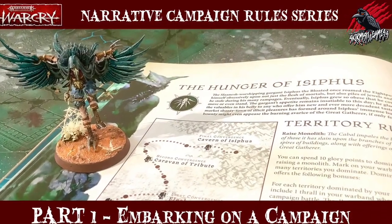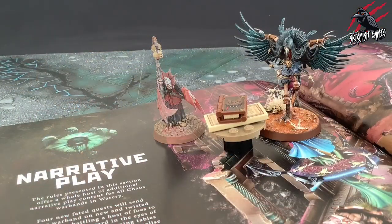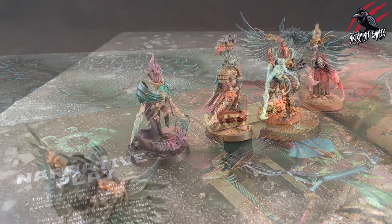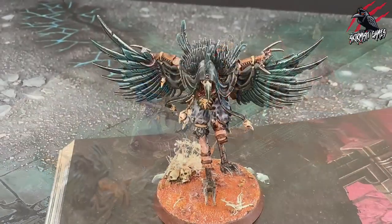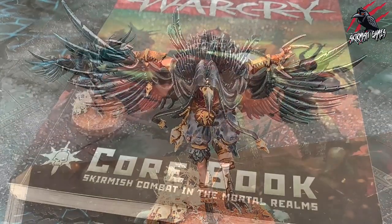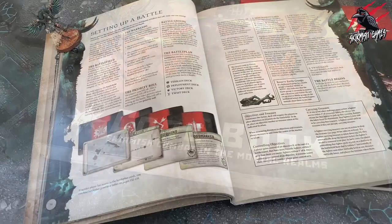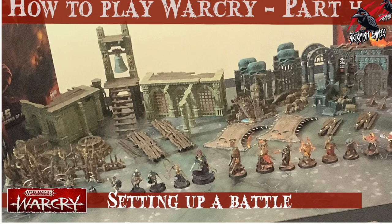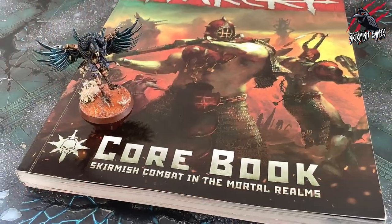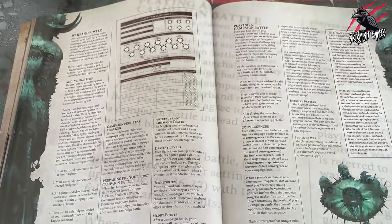I'll be creating a separate video that goes into great detail about how to play a campaign solo, covering all aspects of choosing different warbands to fight against. To play a campaign battle, players use the core rules for setting up a battle, which you can find on page 36 and 37 of the core book — I've also created a separate video on this in the how to play Warcry series.